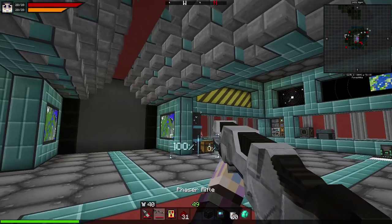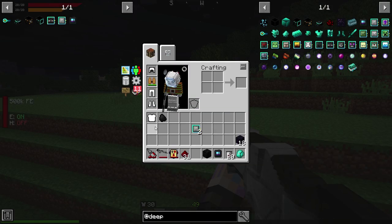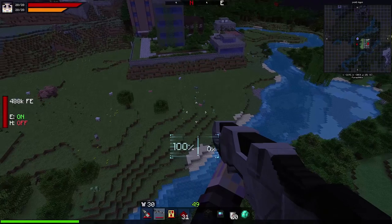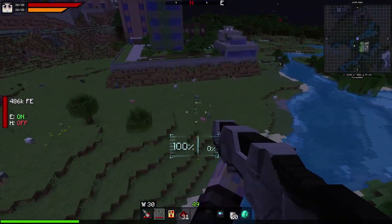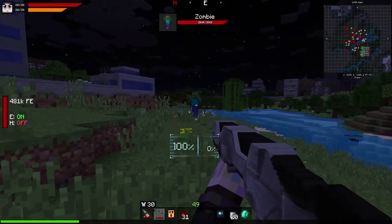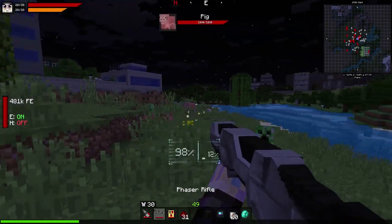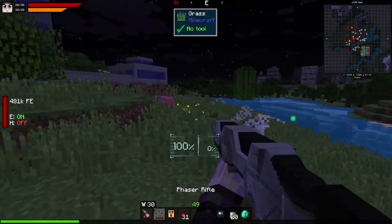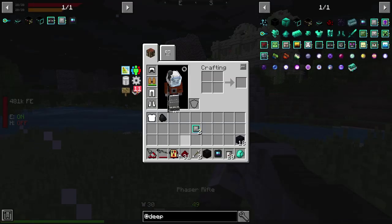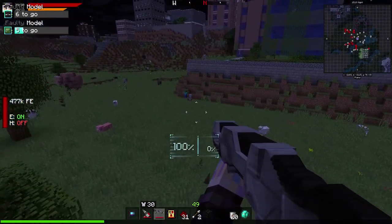We need to go around the world and kill mobs. It is nighttime at least — I can show you with a zombie really quick. It's going to take me a while to hunt down Endermen, but I think they might be worth two points each. Some mobs are worth a few more points, and there's a sword we can make later that doubles the points too. You can see there it says five to go — that's what I'm going for.